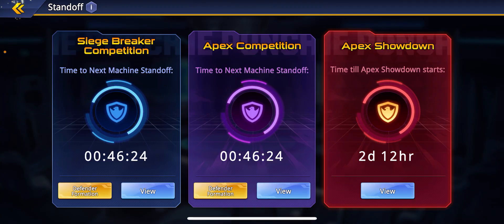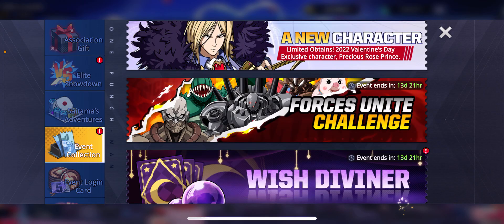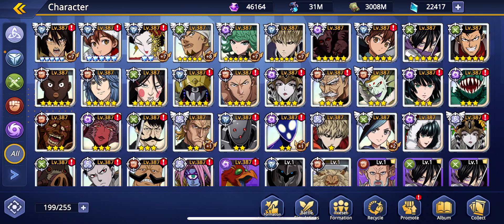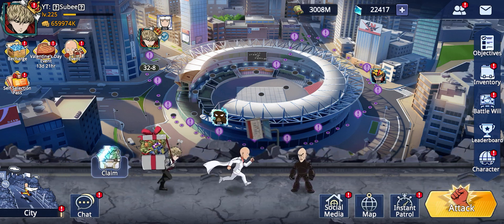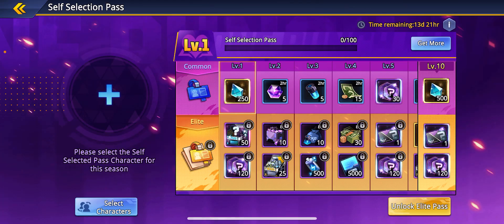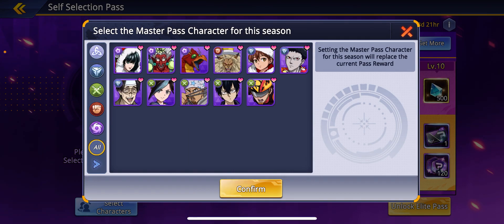Apex Showdown hasn't started yet. So overall, this is a typical update — nothing special except that Pig God and Dwiner are here. I really wanted to work on Dwiner but I don't think I'll be able to.